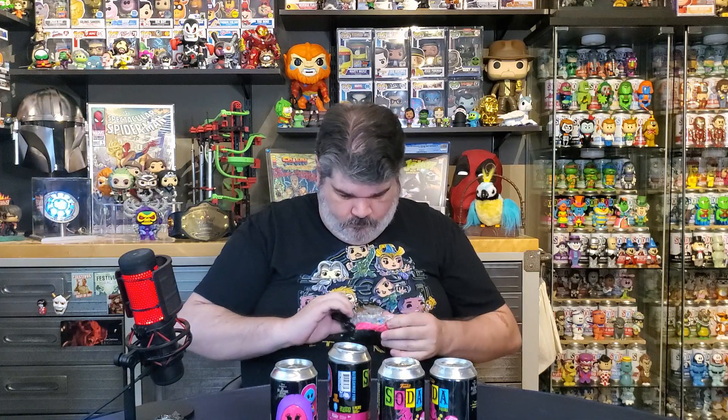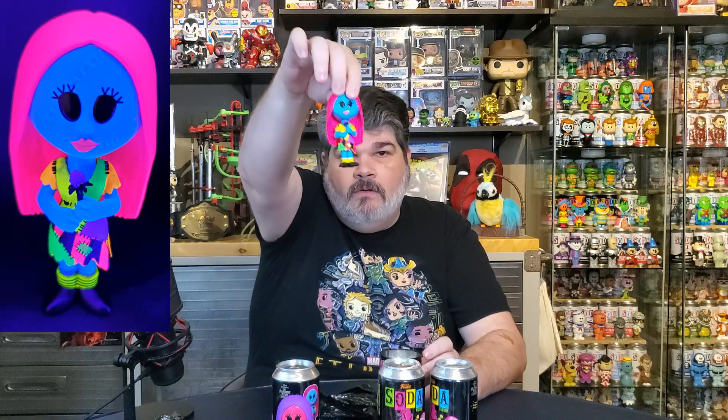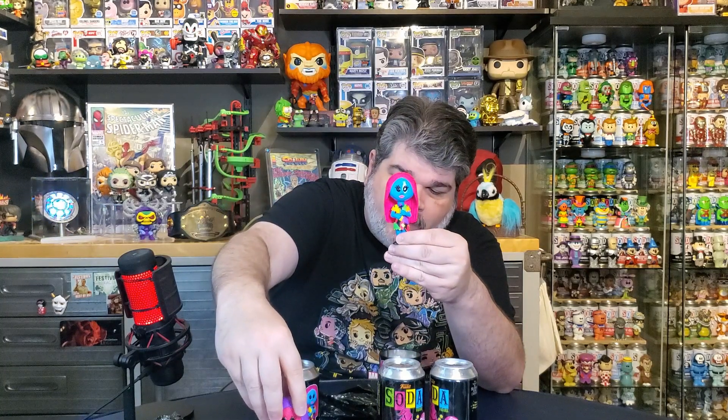Let's see what this one looks like. This one looks like the common to me — she's holding a rose. You can't see it really great. If you stay tuned at the end of the video, we're going to put both of them next to each other on the spinner so you can see the difference. The main thing you can see is the difference in the hair. This is the common — 1 in 10,500. They're both blacklight, just different styles of blacklight.